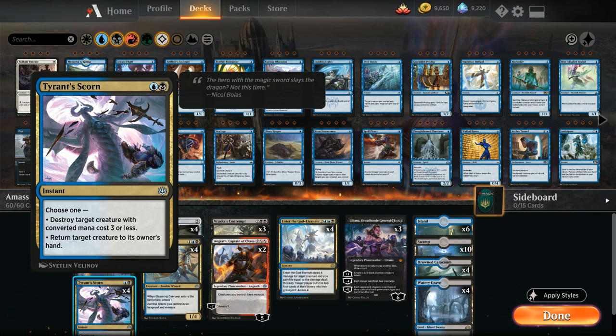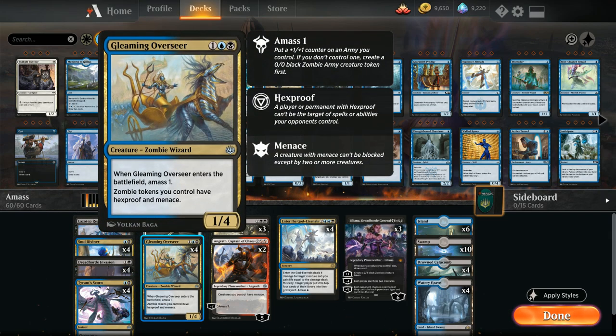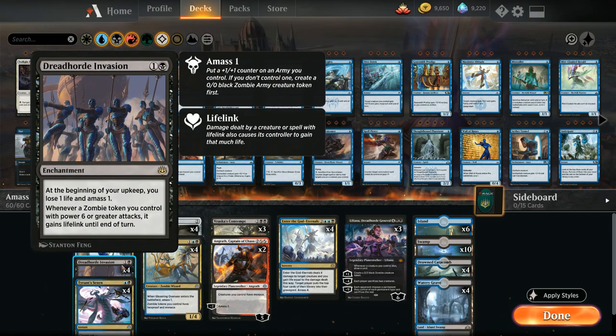At three mana we've got the full four copies of Gleaming Overseer — a three mana 1/4. When it enters the battlefield we get to amass one, and then all zombie tokens we control have Hexproof and Menace. Those abilities play very well with the amass theme: if we have a big token from Dreadhorde Invasion, we can protect it with Hexproof and ensure the opponent can't chump block with just one creature thanks to Menace. Combined with lifelink it makes it very difficult for the opponent to race.